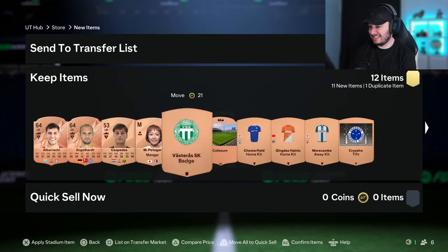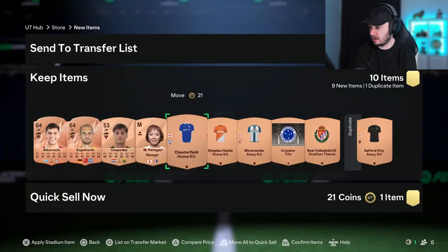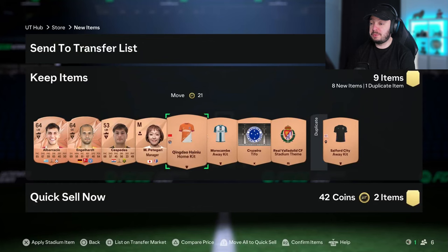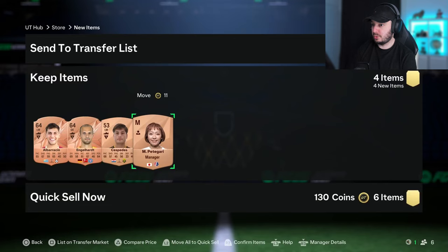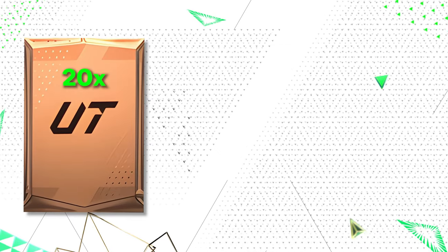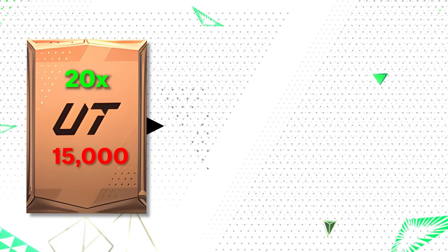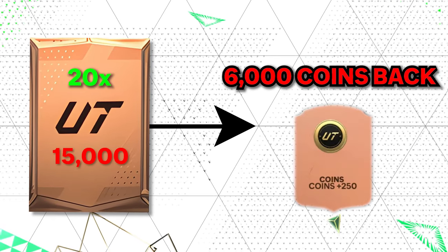The last bronze pack doesn't look like it has anything inside. Since we have the space, we might as well list a few more items. Let's quickly list all the managers I wasn't sure about. Looking at the 20 packs we just opened: from the 15,000 coins we spent, we already got 6,000 coins back just from the quick sell value of items that don't sell and the free coins inside. So out of all these items on the transfer list, we need to make 9,000 coins to make a profit. Let's check in an hour, then move to the silver packs.